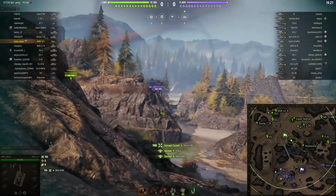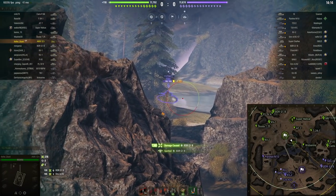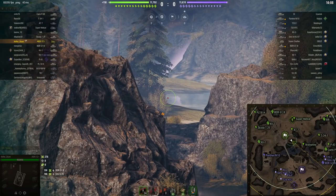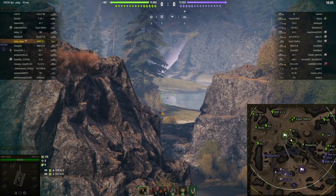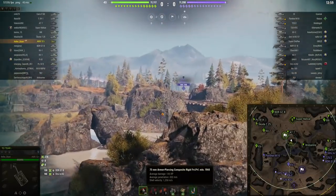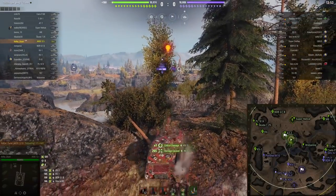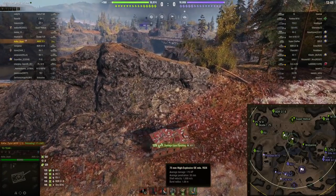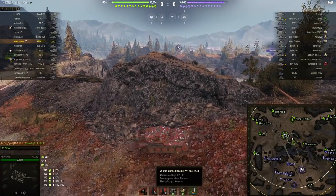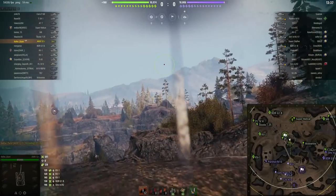One. Whereas the Skoda shoots boom, boom, boom fast — this shoots more like boom, boom, boom, boom. He started with 36 shots, with 202 pen and 135 alpha, because he's loaded nothing but APCR — he's a gold spammer. He doesn't have any HE, which is useless on this tank with 38 pen, and he doesn't have any regular rounds, which are 144 pen and 135 alpha. He is a dedicated follower of gold spamming.